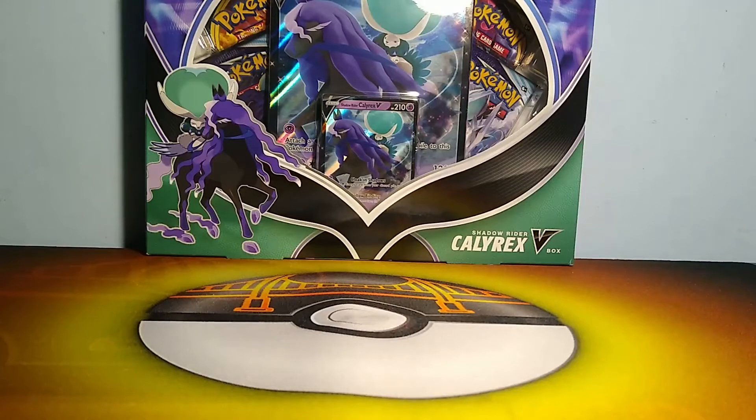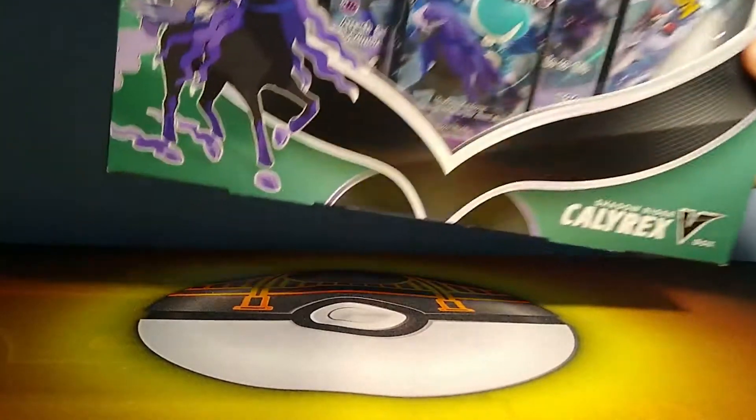Yo, what's up guys? We're back with another Pokemon pack opening video today. We're gonna be opening up the Shadow Rider Calyrex V box. Last time I opened up the Ice Rider V box and got some decent pulls — I got a holo and a normal V as well, so I'll take it. But this is Shadow Rider, man. Love these promos — they're really playable. That's what kind of attracted me to getting these.